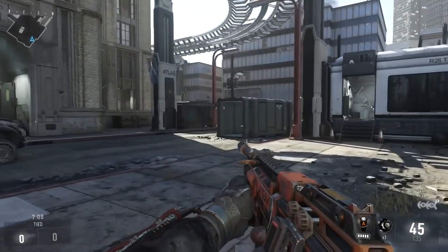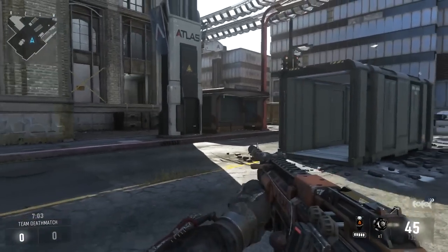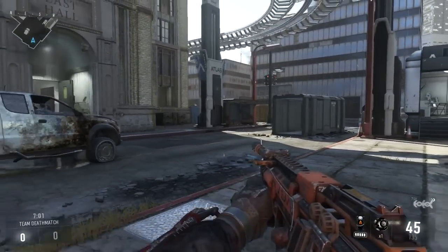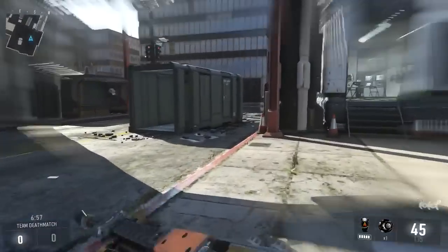So what you want to do is jump, dash, into a slide, into a jump, dash, into a slide, into a jump, dash, and you can continue that over and over. So what it looks like — this is a jump dash, just boosting forward like that, into a slide, so obviously like this.